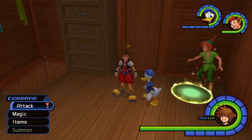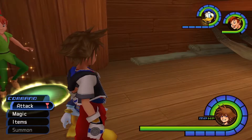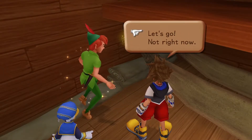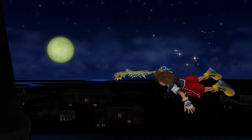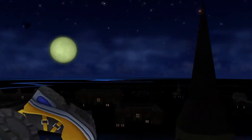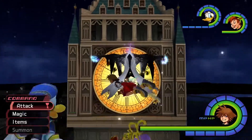Today we're tackling the superbosses. We're here in Neverland — remember how Tinkerbell's the way to get to the clock tower from the ship? If you go to the clock tower with Tinkerbell and Peter here... Hi!